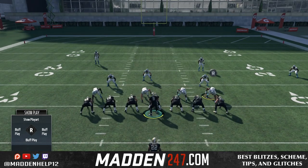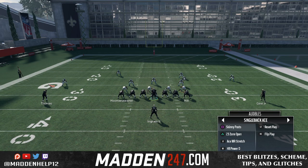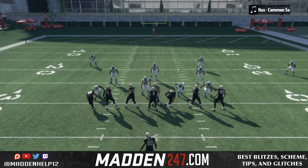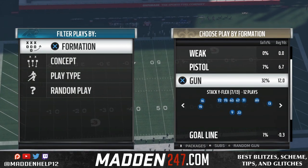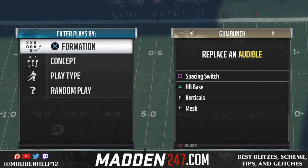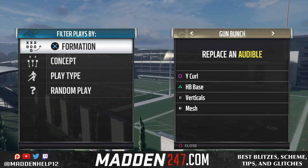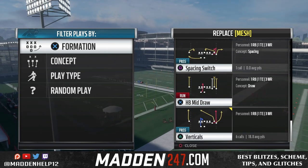On defense you can audible to the cover six and do adjustments as needed. But this is so great because it opens up every single playbook in the game. Usually out of a formation you only need four to five plays that you're going to use. So in the beginning of the game you can set it up, pick the plays that you don't use, take those out of the audible and set those to the four plays that you will run, and then come out in whichever other play.